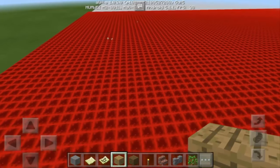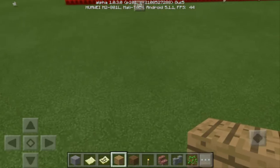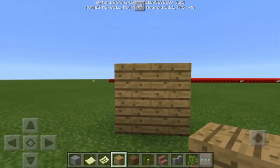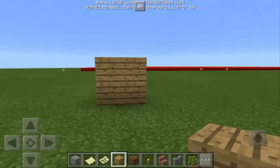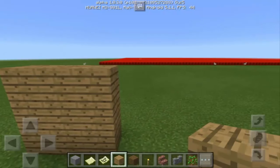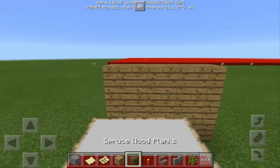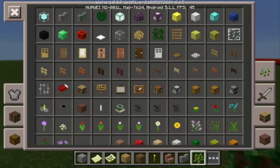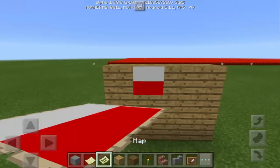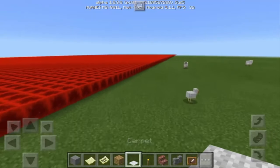Now let's go ahead and put the calendar here. Let's say this is going to be the wall of the house — you can also put it in an office if you have one in your Minecraft world. So we're going to need the item frame. Put the calendar there using the item frame. There's the calendar. And of course we need to make the date.